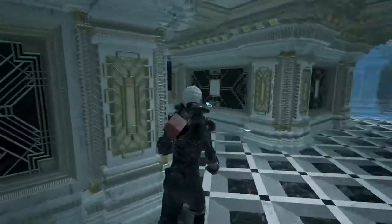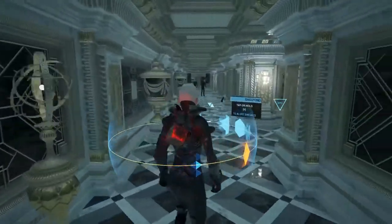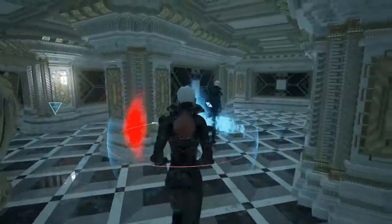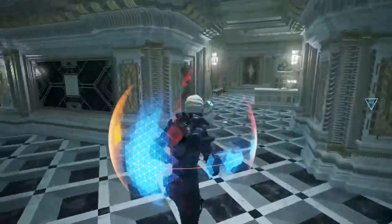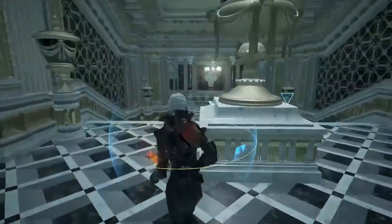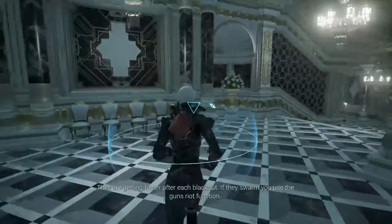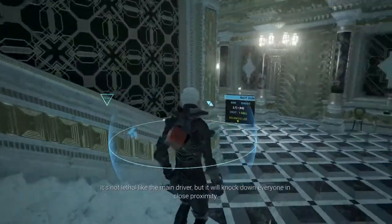I can get somewhat close to them without them lunging at the moment — that's good to know. We're getting the heck out of here. They're getting faster after each blackout. If they swarm you, use the gun's riot function — it's not lethal like the main driver, but it will knock down everyone in close proximity.